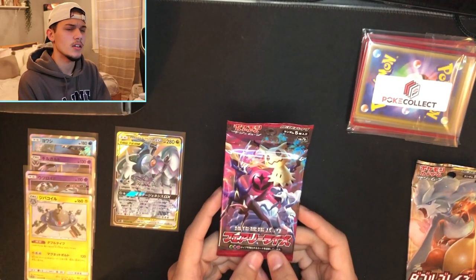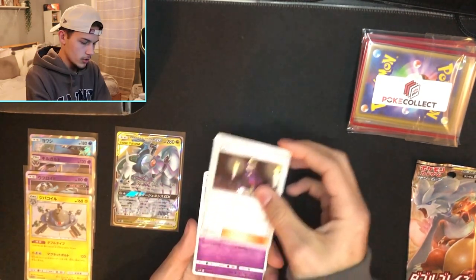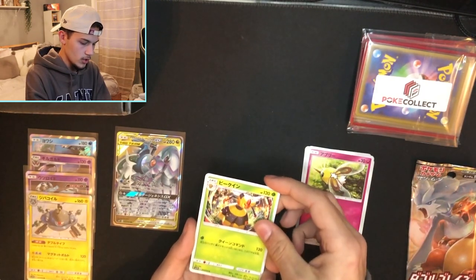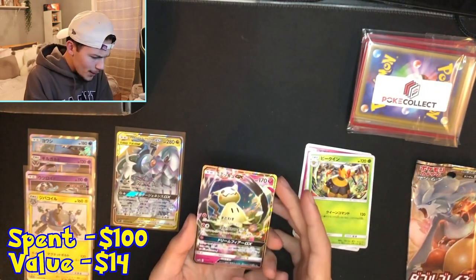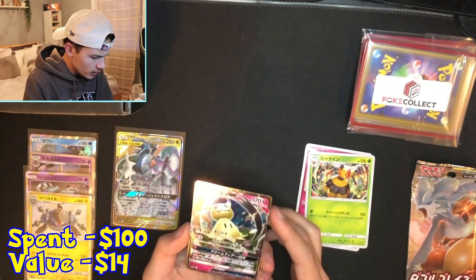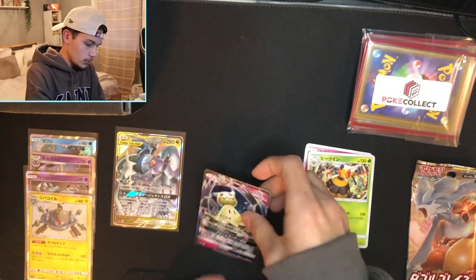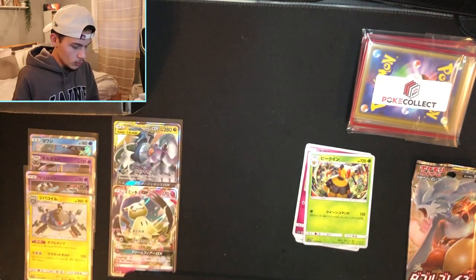This one is Fairy something — I think it's like Fairy Takeover. We got a Trainer, the guy that evolves into Chandelure, a fairy Pokémon, and a Vespiquen common for some reason. And then we got a Mimikyu GX — might be a full art, I'm not sure. But that's two good pulls back to back. Apparently I was saving the best packs for last.